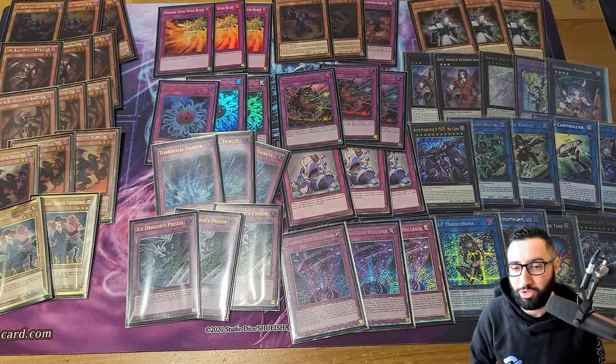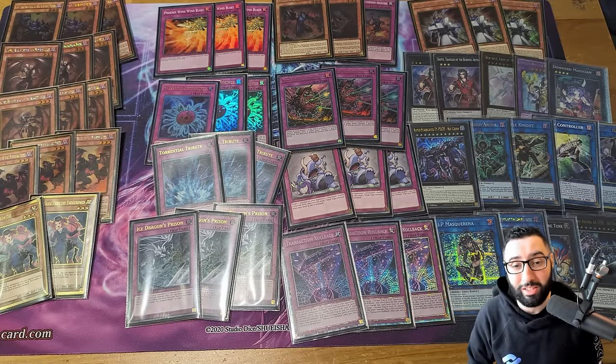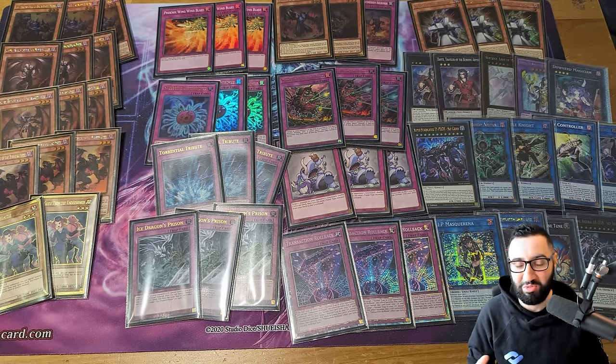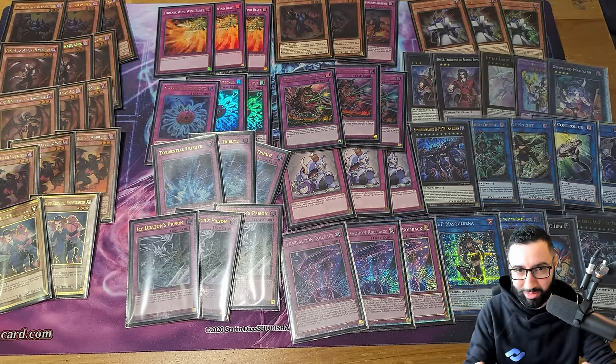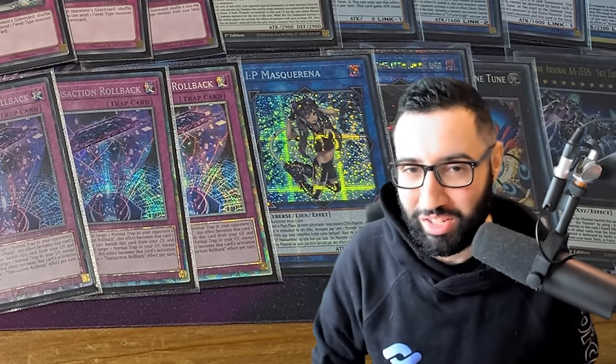Double Down or Double Zeus could be worth it. Maybe you don't play Purple Dante, honestly, because it's not that good even if it does get onto the field. Transaction Rollback and Firelake is kind of the heart and soul of the win condition of what this deck is trying to do. Let's jump into the games and see if this plays out well.